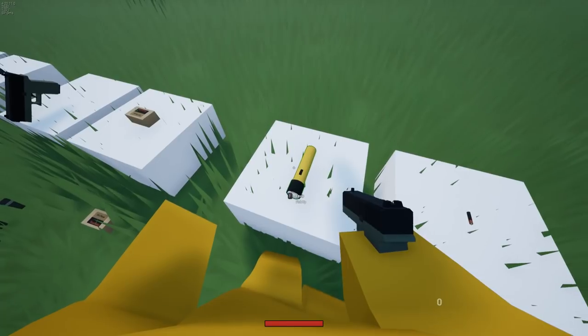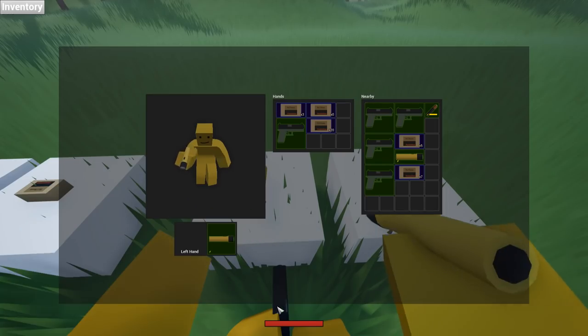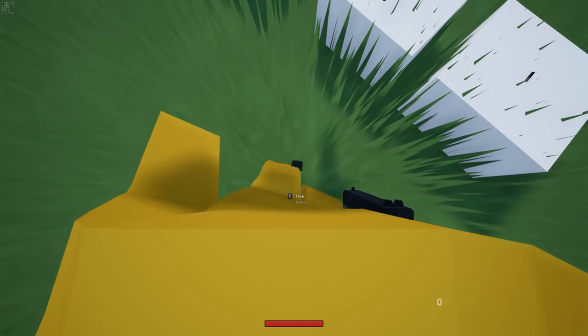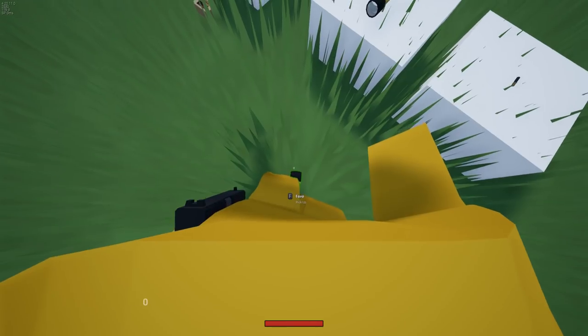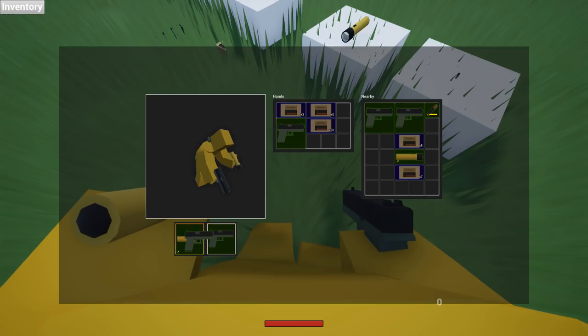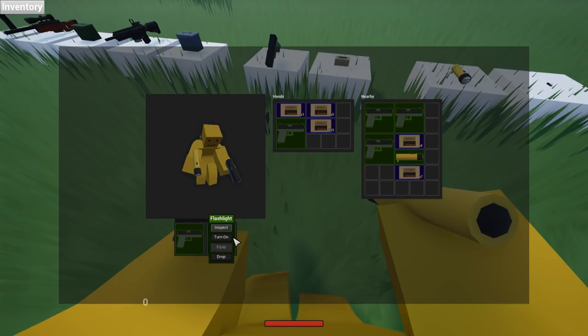The second item is the flashlight, which also got added with this devlog. The flashlight uses only one hand, so you can put it in your left or right hand. You can actually also equip a gun at the same time using the other hand. Right now, whenever you pick something up, on default it goes into your right-hand slot, so if it's currently taken, it just drops the item that was in the right hand before. As you can see, it does not work yet.